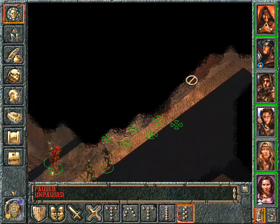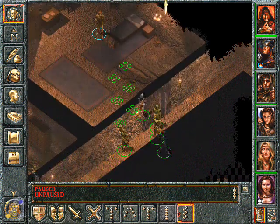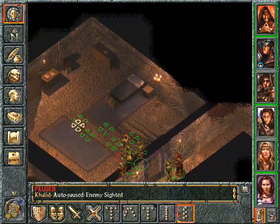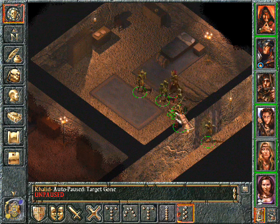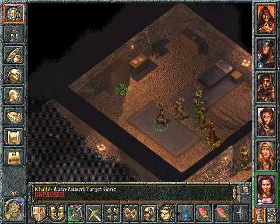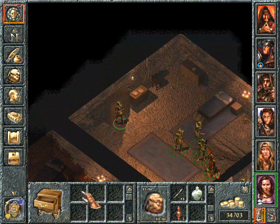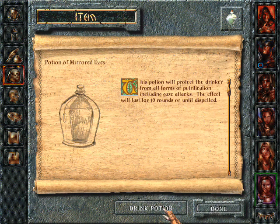There's much for us to explore. For instance, we could get in here and probably kill another guard. Yeah, we're not supposed to be in here, I know. Doesn't matter though. Victory! And he has nothing. I've done had enough of this. What's that? Potion of mirrored eyes. This potion will protect the drinker from all forms of petrification, including gaze attacks. The effect will last for 10 rounds or until dispelled.